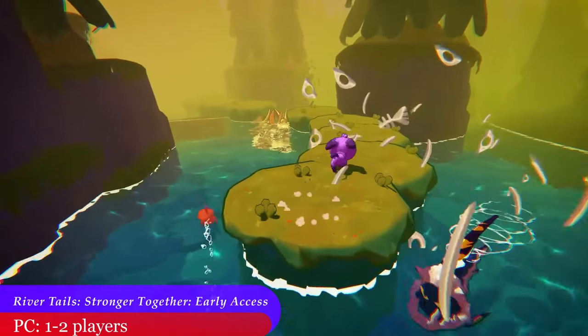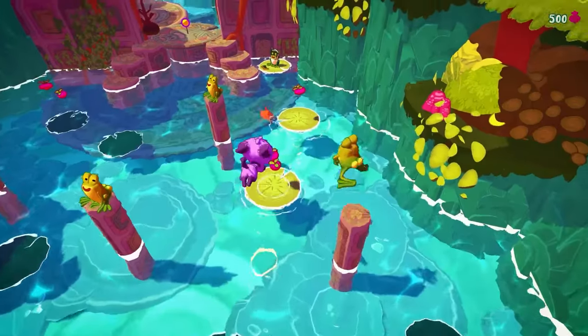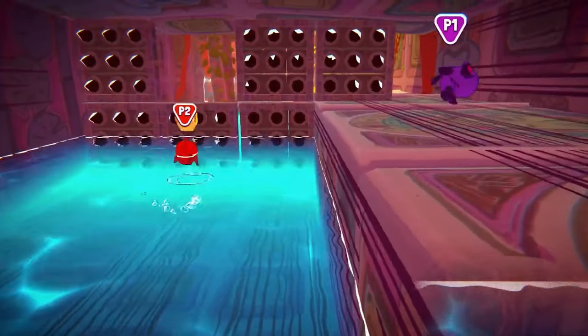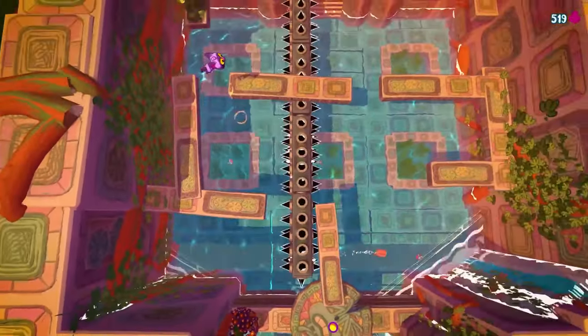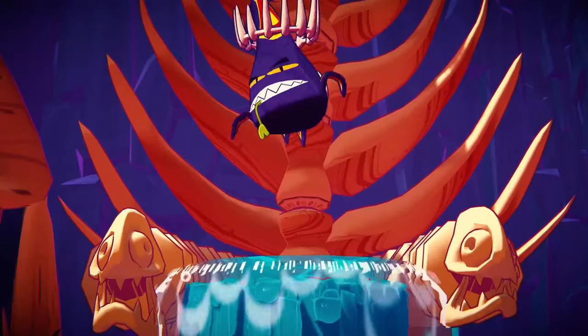On the 16th, one of our long-awaited co-op games, River Tales Stronger Together, finally released into early access on PC. The release only comes with the first two of six worlds, but we're hopeful to see the full game released sometime this year. This is a 3D platformer designed from the beginning with co-op in mind. You play as Finn the fish and Furple the cat, who need to work together to progress through a gorgeous landscape of blended land and water.